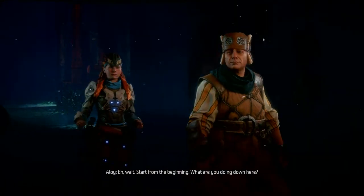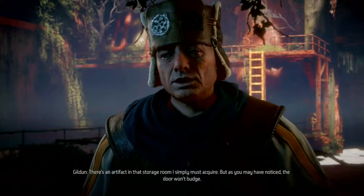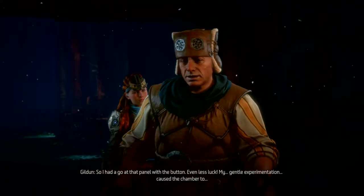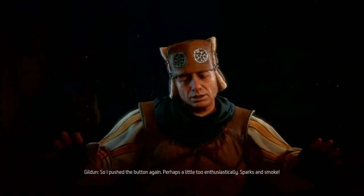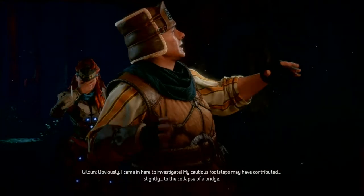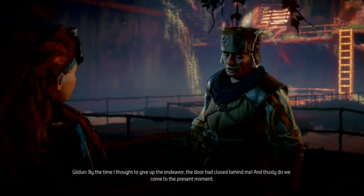Gildan explains: there's an artifact in a storage room he must acquire, but the door won't budge. He took one of the 'roundish ringy what's-its' from the wall — no luck. He tried the panel button, which caused the chamber to flood. Pushing it again caused sparks and smoke. His cautious footsteps may have contributed to a bridge collapse, during which he abandoned the ring to the waves. By the time he thought to give up, the door had closed behind him.